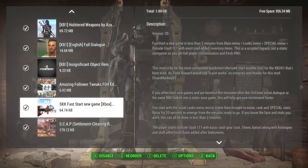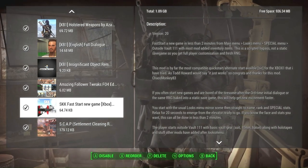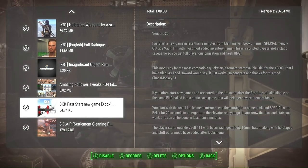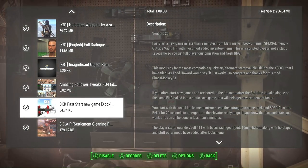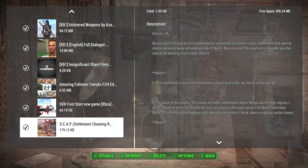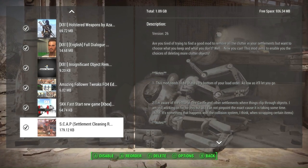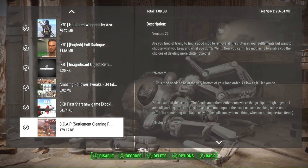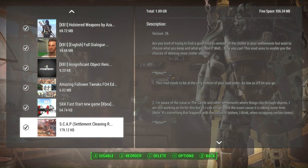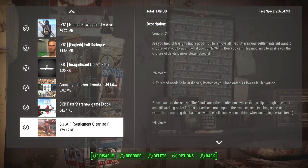SKK Fast Start New Game is my choice for a quick start so I can skip the long opening sequence. It will start you in your Sanctuary home pre-war, you'll build and name your character, and then you'll be transported to exiting Vault 111 in Sanctuary. Our last mod will allow you to scrap your settlements completely with very few limitations — unlike Scrap That Settlement, this mod lets you scrap buildings entirely, so in Sanctuary you can scrap all of the houses, get a clean slate, and start completely fresh.